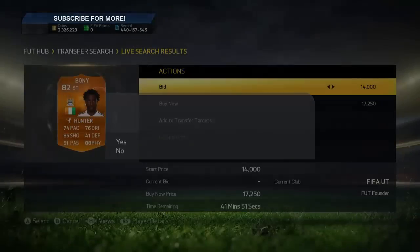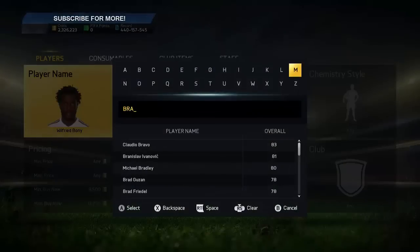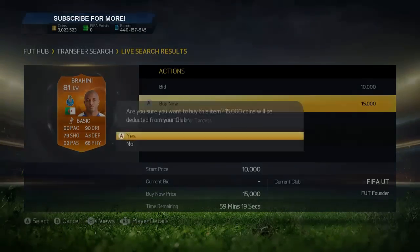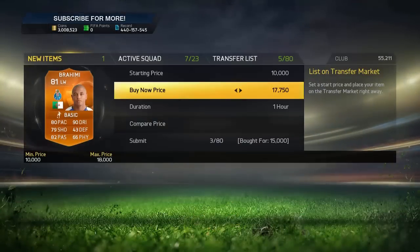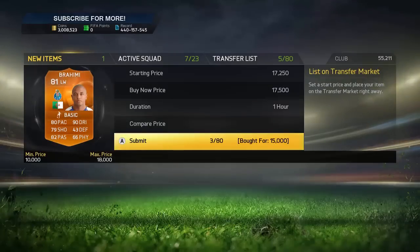I like when deals actually sell pretty fast rather than having to wait a few hours, unlike some of the players I normally do with position changes. These sell within the hour — all of them. Brahima here, I picked this up and it sold within about 14 minutes, maybe four minutes, something like that. It was just insane how quickly they actually sell, which was a massive bonus. Selling well is always the best thing for me when I'm trading with players.